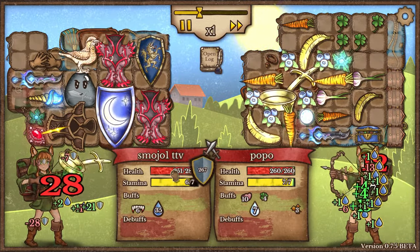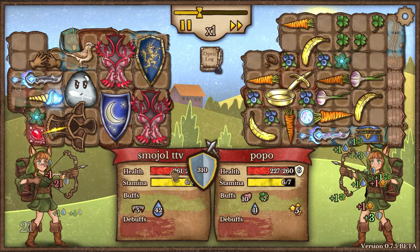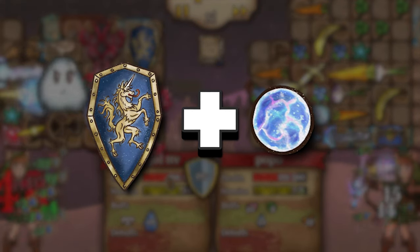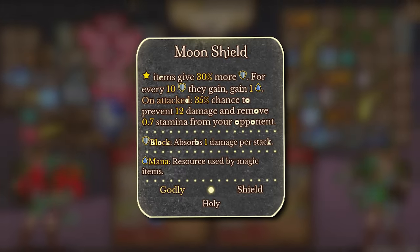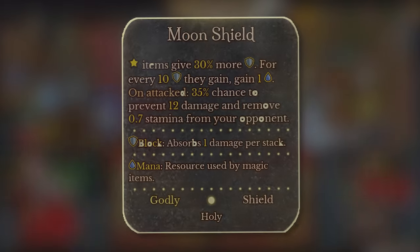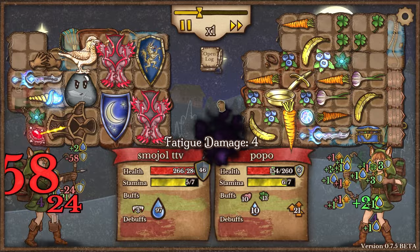And finally, the brand new item — the Moonshield — arguably my favorite item in the game. To craft the shield, all you need is the Shield of Lore along with a mana orb. The shield will now gain 1 mana for each 10 block gained from star items, so it basically adds another form of mana generation.